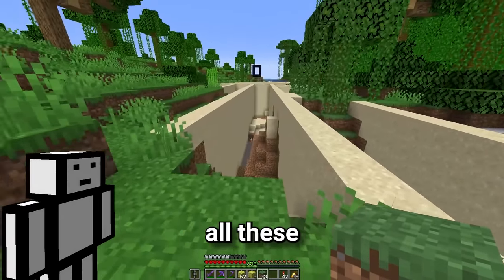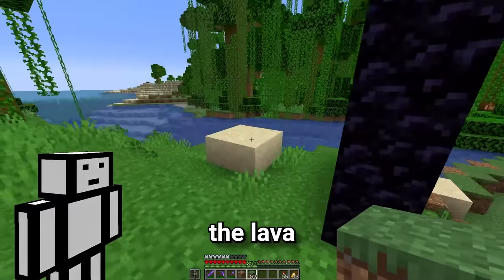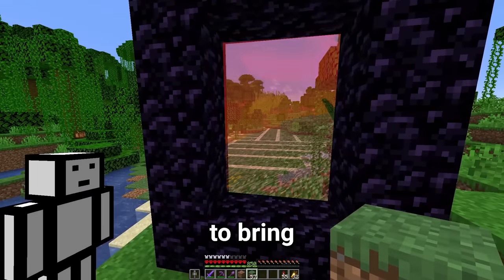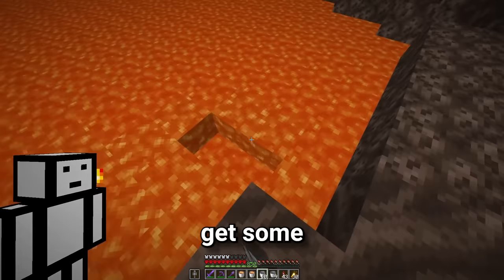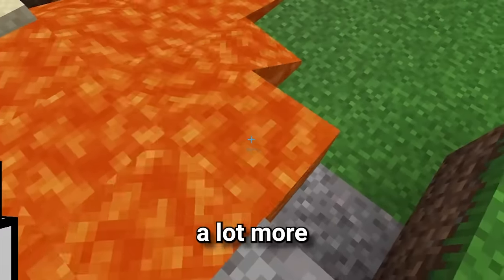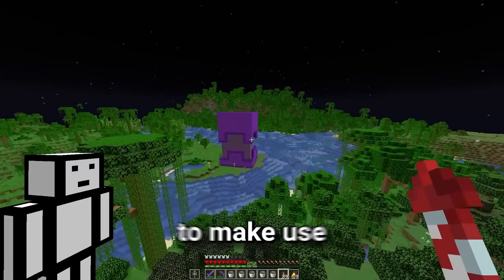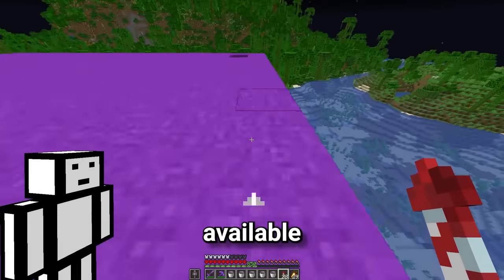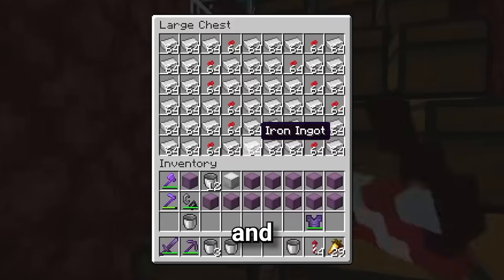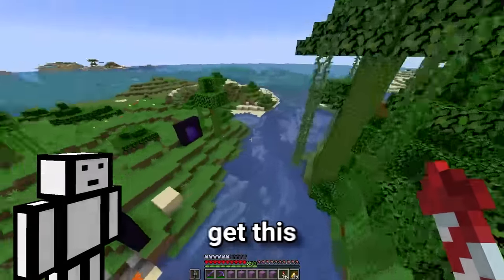It's time to start filling it up with lava. But before we do that, we need to make all these layers one layer deep. Let me just cast my magic spell - subscribe to Lockdown Life. Now it's time to add the lava, and I think the lava is really going to bring this illusion to life. The first buckets of lava are going down. We're going to make use of the resources we've got available, such as having thousands of shulker boxes and all the iron we could ever need, to really maximize efficiency and get this lava placed down.